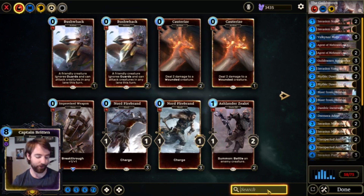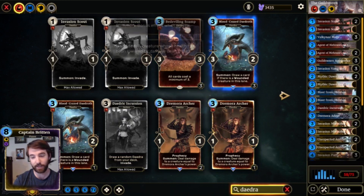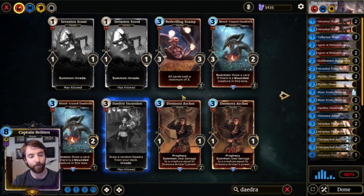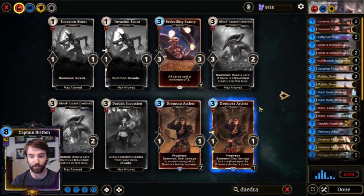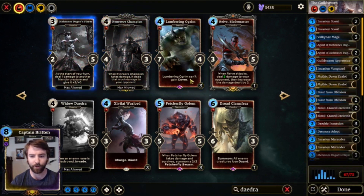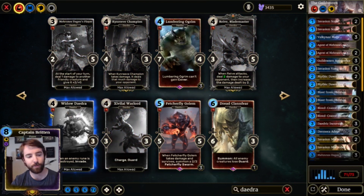Alternatively, if you don't want to finish that and you want to physically and manually input the rest of the cards, simply go and type Daedra into the search bar and then add any Daedra that you want. There are more than a hundred cards here, but I'm just going to click the ones that I think have cool art and maybe the word prophecy on them. Like Kenreeve Champion — love the art. Reeve, pretty good. Zivari Warlord, also I like.